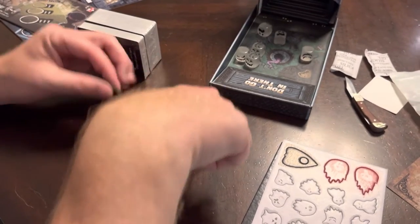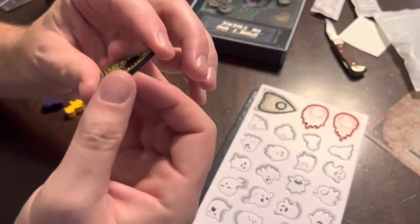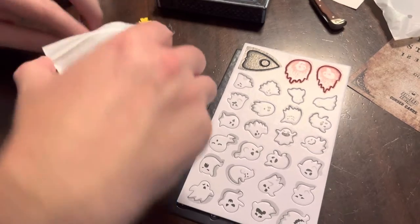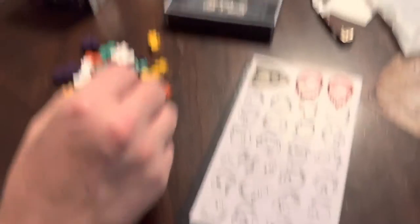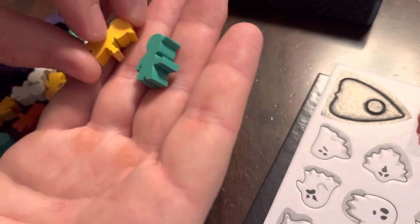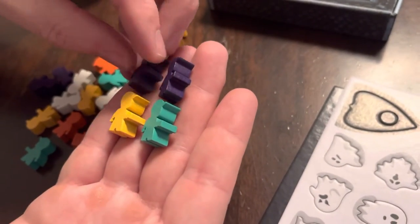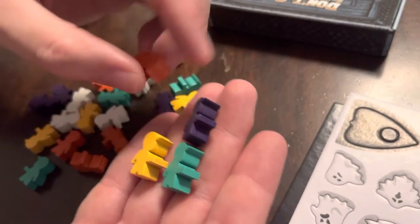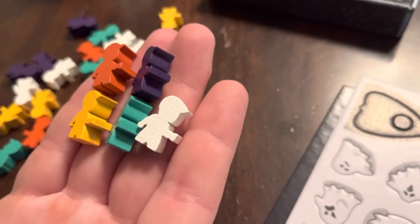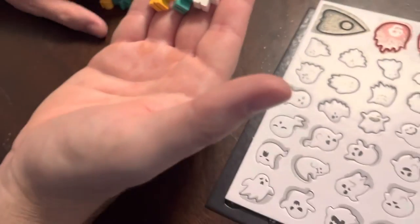Here are the meeples and the planchette — that was for the deluxe edition, the wood version. You can see the meeples look like little kids with flashlights. You've got green, yellow, purple, red, and white as your five different player colors. That fifth player was something that was unlocked — originally when they started the campaign it was for four players, and then they unlocked the stretch goal to make it five.